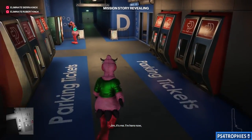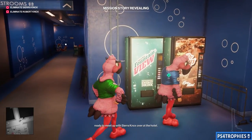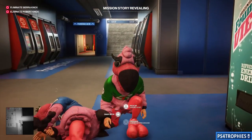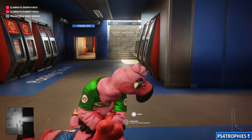Next, we need another flamingo-dressed mascot. You can find them in several different places — pick whichever you want. I'm going to go into the parking garage underneath here and subdue this guy.